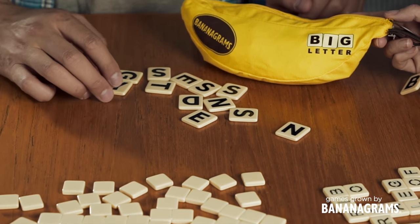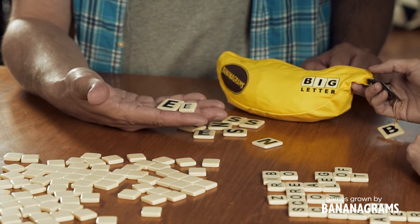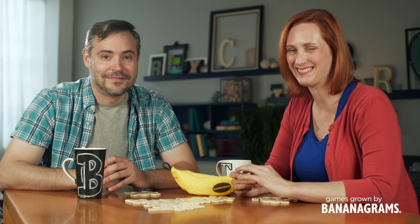Now that you know how to play, get wordy and go bananas! It also comes in an easier to see edition. Big Letter Bananagrams features new larger, bolder, and higher contrast letter tiles. Designed for low vision players, the bigger tiles aid in easy-to-read gameplay so players can focus on grabbing that top banana title.